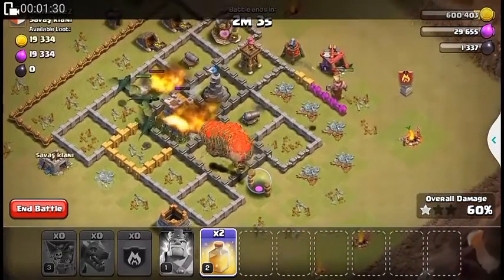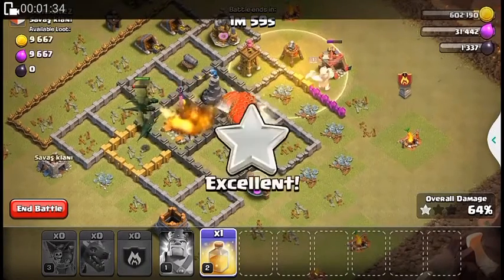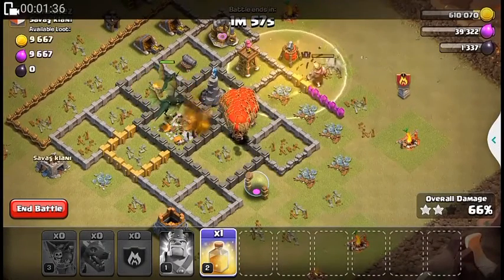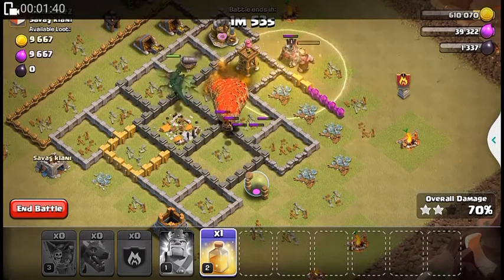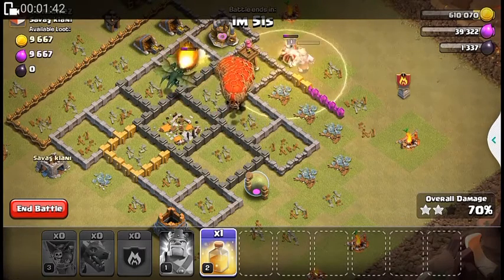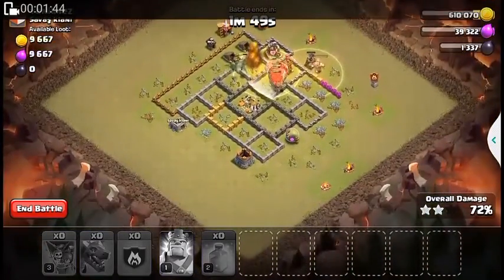My king is gonna die, so I'm gonna put an elephant or healing spell on him, and then a healing spell on these groups.